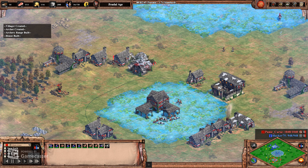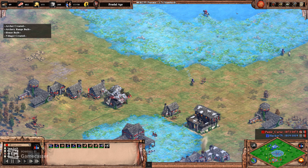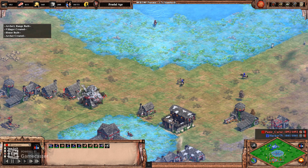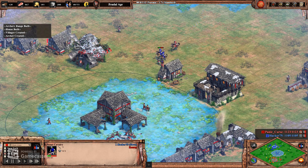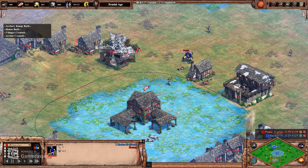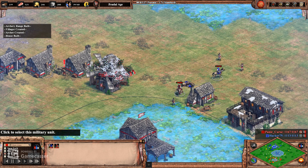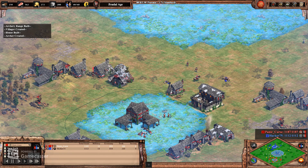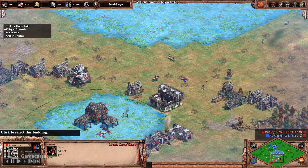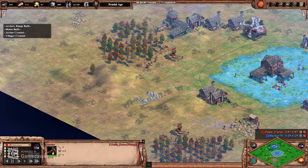I decided I wanted to get some archers out. It's pretty obvious if you've played this game enough — if you're facing Vikings, you're probably going to go against archers. His scouts got there a little bit faster than I expected. Having to pull my scout back; he doesn't have bloodlines thankfully. I'm trying to get him under my TC. Lost one archer, he loses a scout. Now I've got four archers up, going for five, trying to build a ball of archers. I put extra villagers on gold, prioritizing gold and wood.